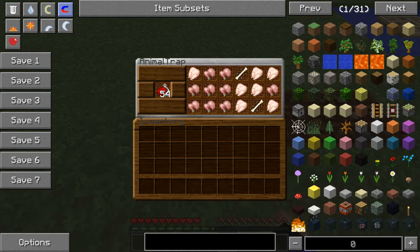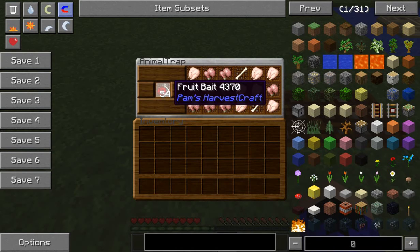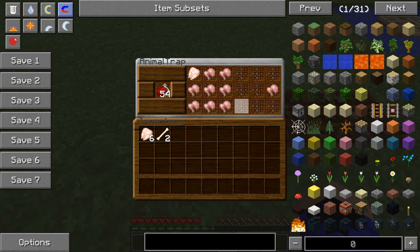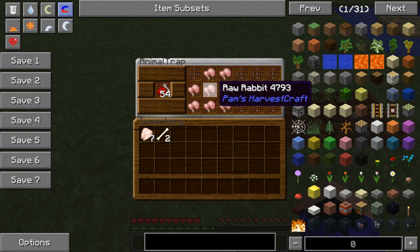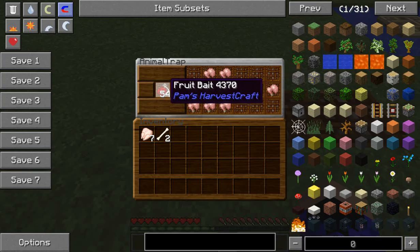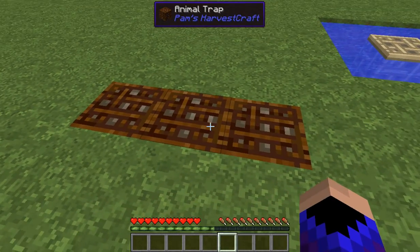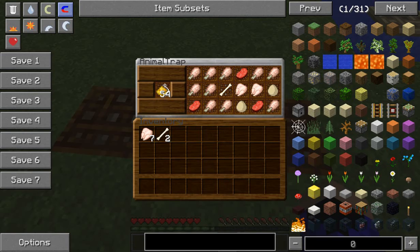A.K.A. Sam. First up, we have a fruit bait. You get a lot of chicken and bones, but you get the raw rabbit, as Chuckles said. Whenever you use the fruit bait, that's the meat you'll get in addition to your other stuff. You'll also get eggs randomly, along with your chickens and leather.